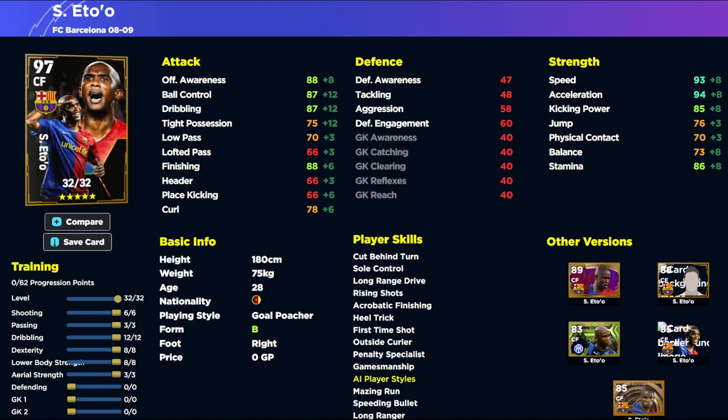He does have Gamesmanship, but Chip Shot Control is a very good one to give him to be a little more clinical in front of goal. First Time Shot is nice too. You can mess around with One Touch Pass yourself if you have any legacy trainers, but speaking on the build itself...